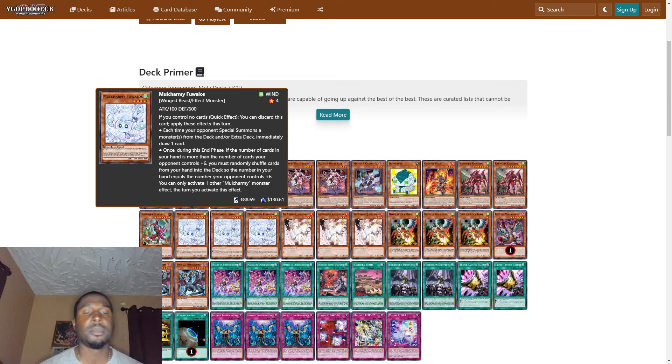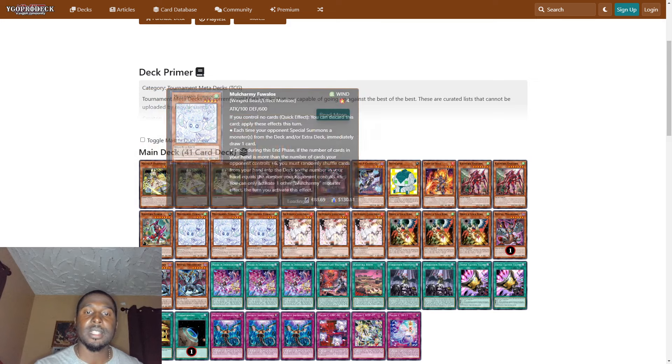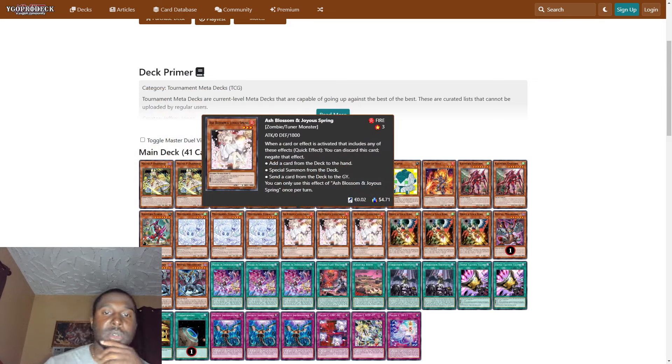Three Charming Followers — this card is just extra draw power for any deck that likes to go into the extra deck. This deck really does like to link summon a lot and link climb, so it's very effective. This card could definitely end turns, and if your opponent would end the turn using it, you're gaining a lot of advantage. We play three of these in the main deck.